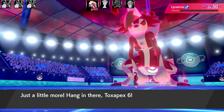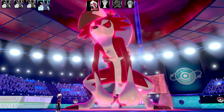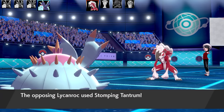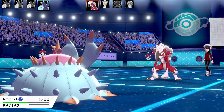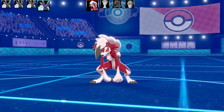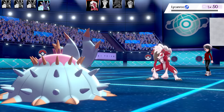Lycanroc is going to heal up a little bit more health. We're going to go to Toxapex number 6 - the Hail, Blizzard, Raindance set. I've got Safety Goggles as well just in case I don't want to get hit by the Hail. The move ahead was Stomping Tantrum - I wondered how this was going to live, and it did live. I've got some high base stats. I'm going to go for Hydro Pump, taking advantage of Lycanroc's ability, and that is going to take it out.